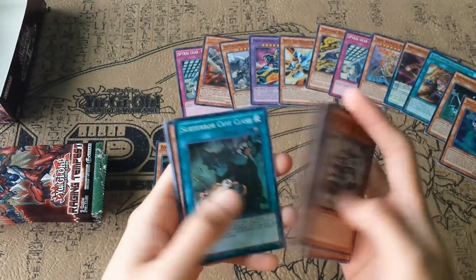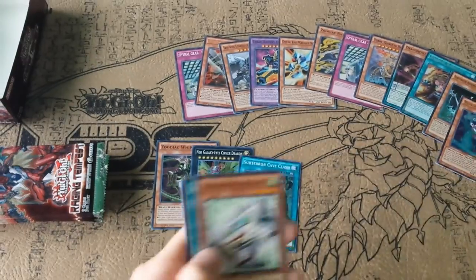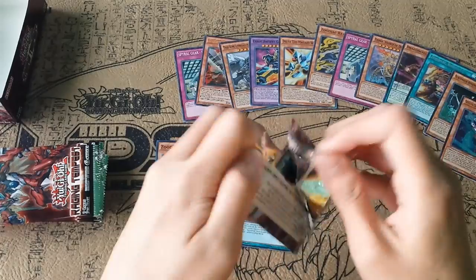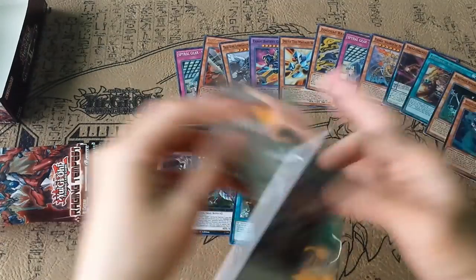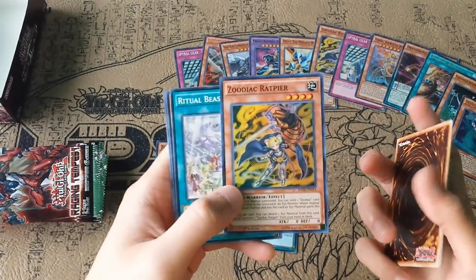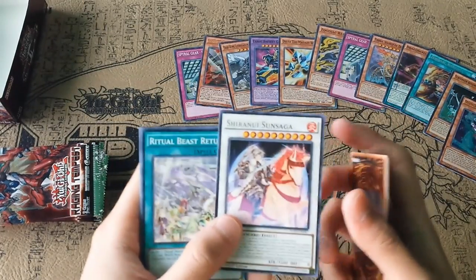Ancient Gear Reborn and Subterror Cave Clash. If you guys are wondering why I'm reading the names slowly, I'm actually reading through the camera, so I'm not directly looking at the cards. Nice, another Zootiac Whiptail. And Shiranui Sunsaga.